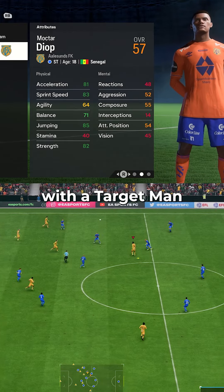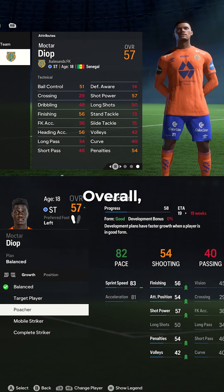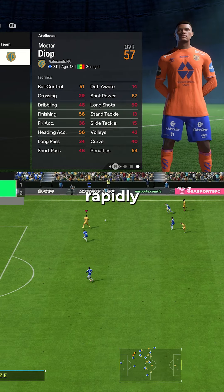If you'd like to play direct with a target man he'll be perfect for you. The mental attributes are up in the 50s as you'd expect for a 57 overall, and the technical ability isn't the best, but once he gets in good form and you put him on a dev plan he'll progress rapidly.